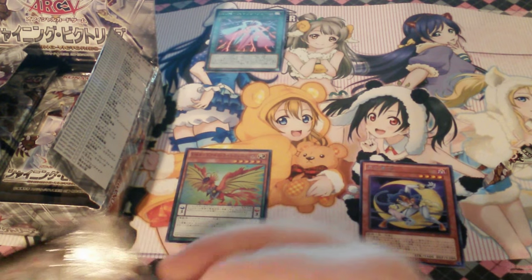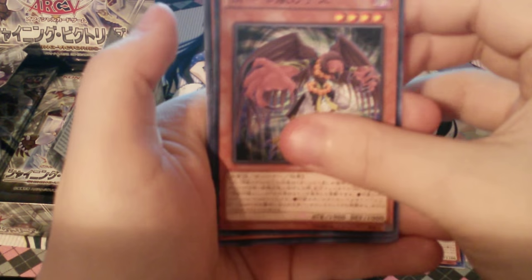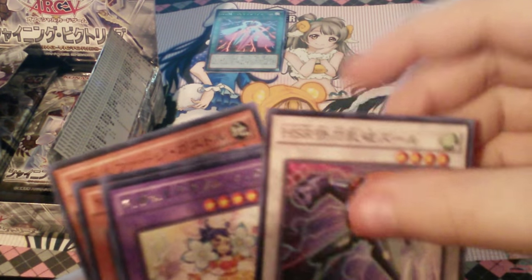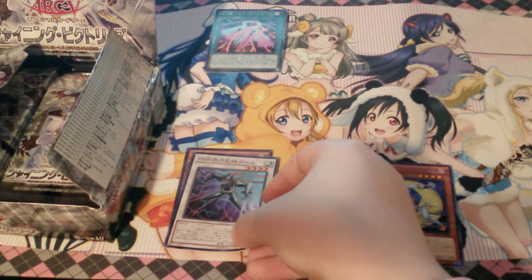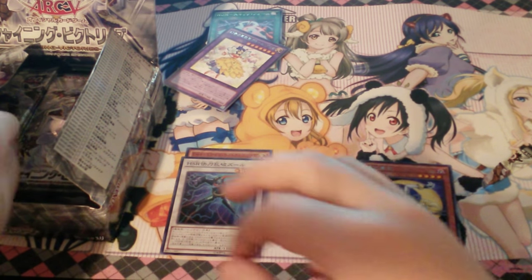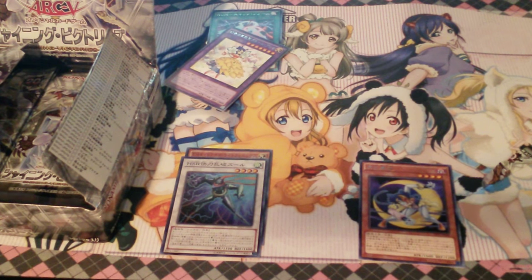I'm really hoping to get a lot of Moonlight cards, because I really like them. I've been looking at various pack openings. That's another one — High Speed Floyd. I'm going to have that there. Bloom Diva. From what I've looked at in other videos, I'll just speed this up.